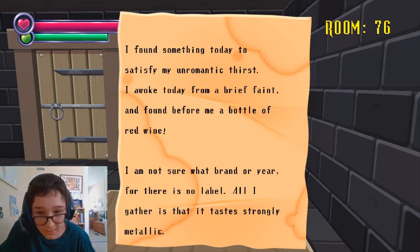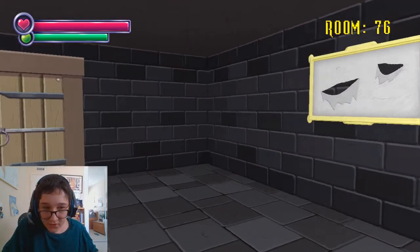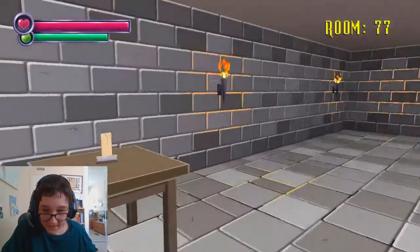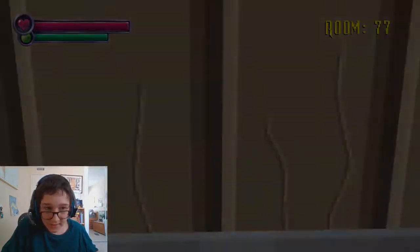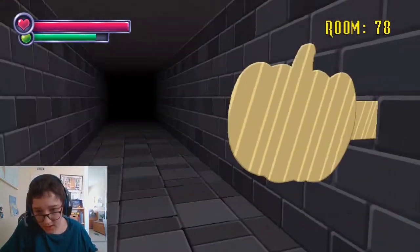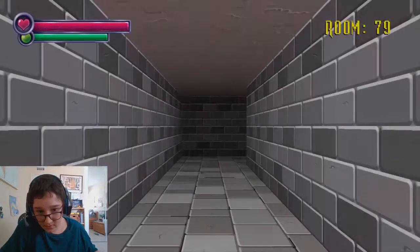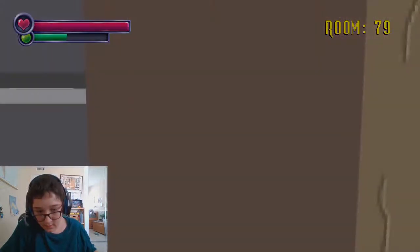'I awoke today from a brief faint and found before me a bottle of red wine. I'm not sure what brand or year, for there is no label, and all I gather is that it tastes strongly metallic.' You're drinking blood, my guy. I mean, that sounds like blood. He's a vampire. Oh! God — don't do that, you stupid pumpkin. You don't know what I've been through. You have no idea what I've been through.